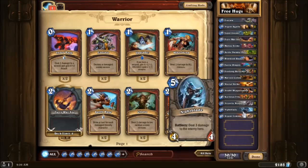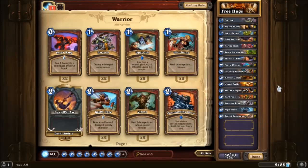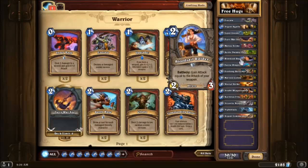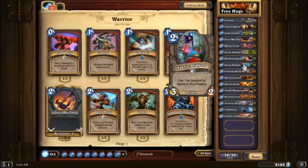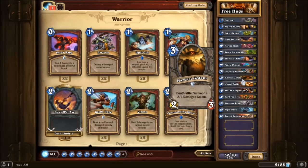Argent Commander is a good finisher. Nightblade is very nice because the three damage bypasses taunt, and you'll be seeing a lot of taunts out there. Otherwise look at this: charge creature, creature that's buffed by weapons, creature that can't be targeted, creature that's buffed when other creatures take damage, creature that summons itself.